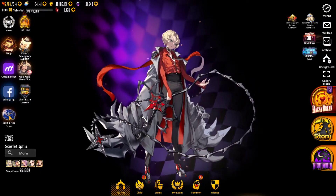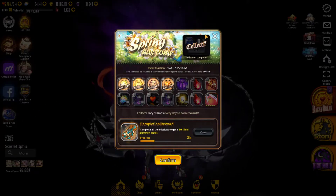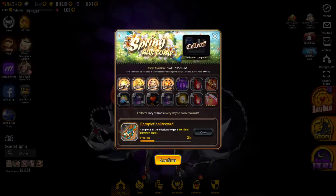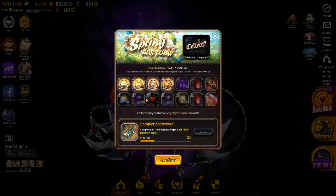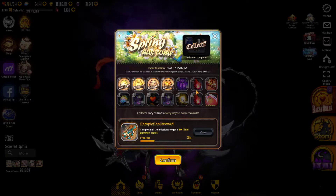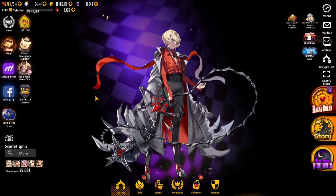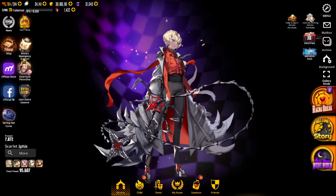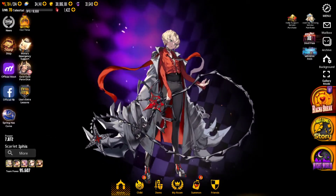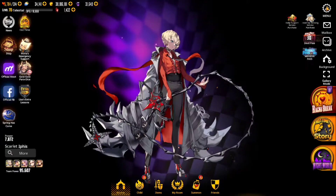Nothing else has changed — you've still got the Spring Has Come event. Remember to run at least five story modes each day to get those rewards because there's a lot of onyx in here — a really nice amount of onyx as well as a good setup of blood gems, which gives you premium currency. Hot time is up so you can get extra girls. Remember to keep running the extra lessons.